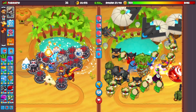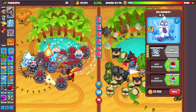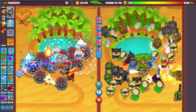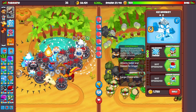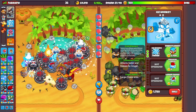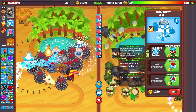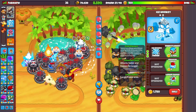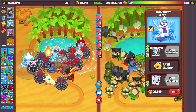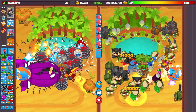The top path ice monkey is incredibly good as well. The upgrade makes camo bloons and all bloons including MOABs hit become brittle, taking extra damage for a short time. This synergizes really well with the strategy — when it hits a MOAB, that MOAB takes more damage. Super Brittle is obviously just a better version of that.